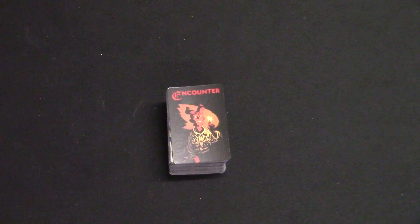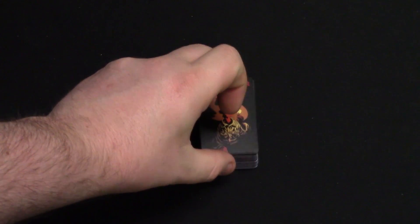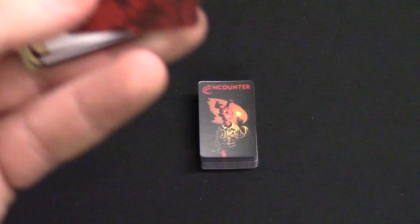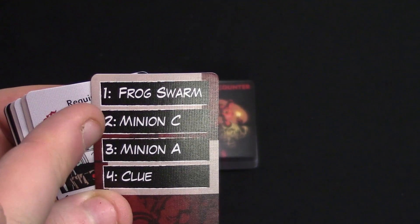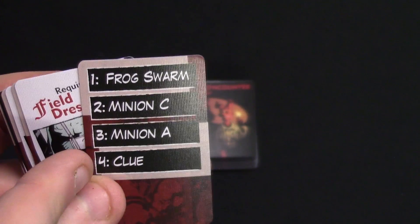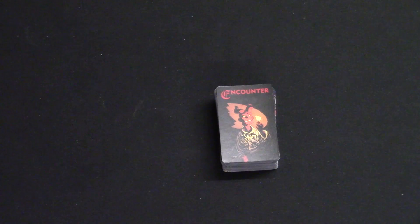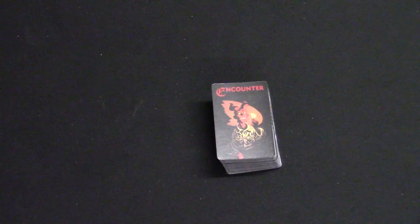Next up is the encounter deck. These cards are played face down on your room tiles, and when you enter an unexplored room they flip and tell you what's inside — be it scenery, clues, or enemies. One good thing is that is a big old deck and that's not all of it. These are what keep the game really fresh and give you the replayability — you just don't know. There are things like requisition cards, and some of the room tiles are split into quadrants: a frog swarm in one, Minion C in two, Minion A in three, and a clue in section four. These are what dungeon crawler players will be very familiar with — they dictate what's going on in the rooms. I love that moment of suspense when you flip it and you're like 'Oh, what's in the room?'